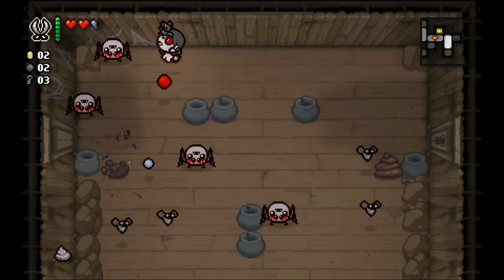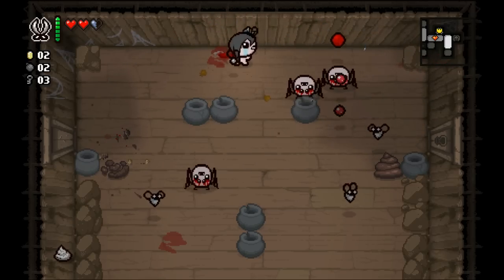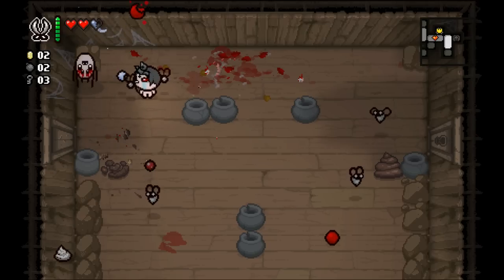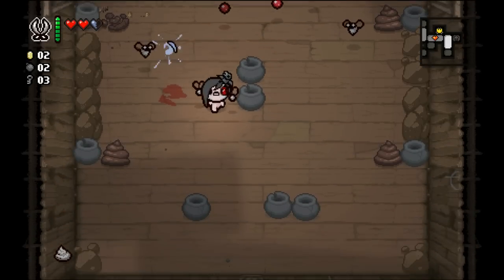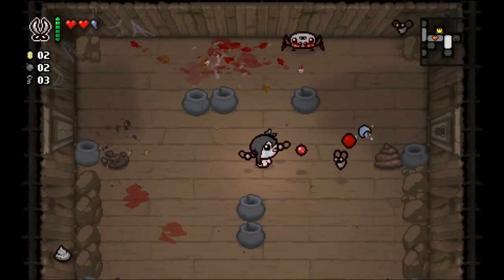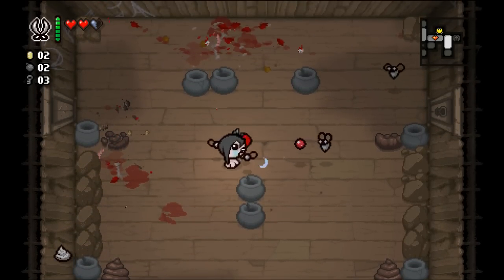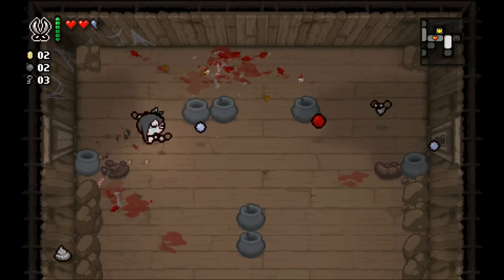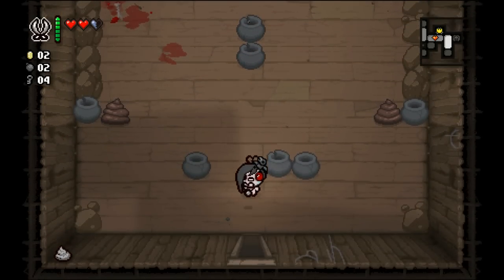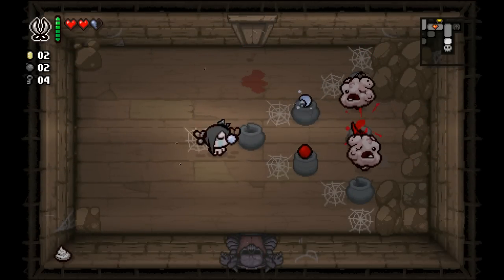Didn't realize this floor was so large. We probably could have justified using Pinking Shears on that Dingle room. We didn't take damage on that Dingle room though, so I can't feel too bad about it. We've only taken damage on rooms that I probably should have been a little bit more well-equipped to deal with. Please let me fight our boss before I lose this half-spirit heart though. The keys are coming fast and furious. I forgot that we have petrified poop by the way, so I will go back there.